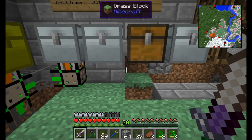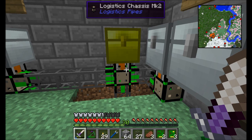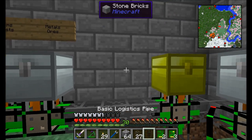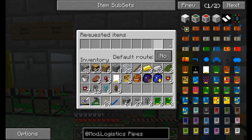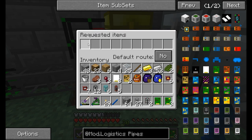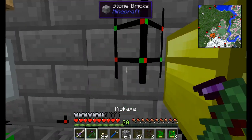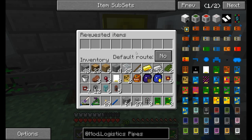First off, what we're probably going to want to do is use what's called an item sync module. Here's where an option exists — we could use just a regular old basic logistics pipe. Basic logistics pipes and item sync modules have the exact same functionality. So if we take a look here, we'd see that this setup, this little interface, looks exactly the same as if we placed an item sync module into this chassis pipe — the same list of items and whether or not it's a default route.